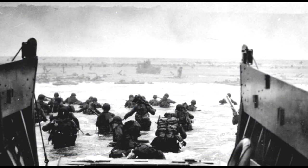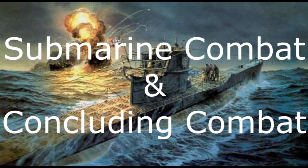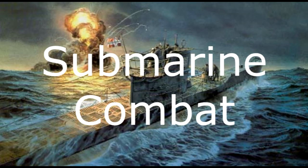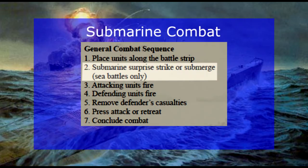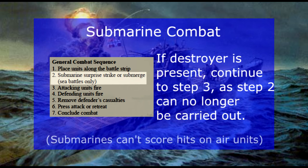One more topic we'll cover in this episode is submarine combat and concluding combat. A player may choose to attack, defend, or submerge with their submarines before moving to attack units. If a defending or attacking navy has destroyers present, the submarines must conduct combat with the normal risk as other sea units. Submarines cannot hit air units. Any hits immediately affect combat. This phase only occurs once. Remember, this is step two in the combat sequence.